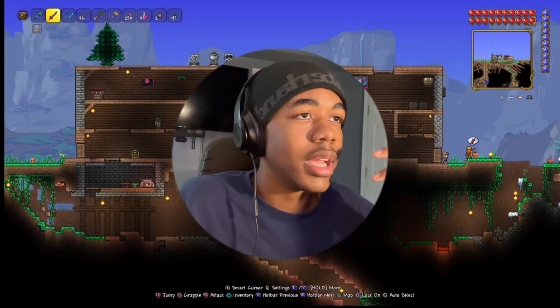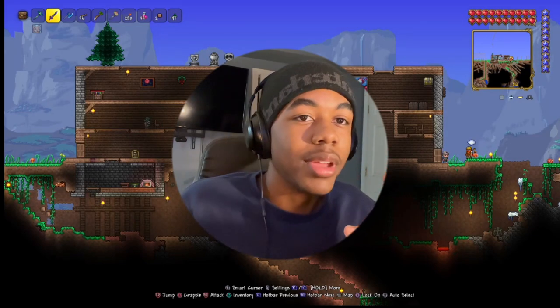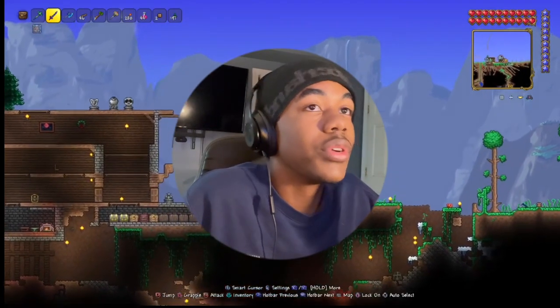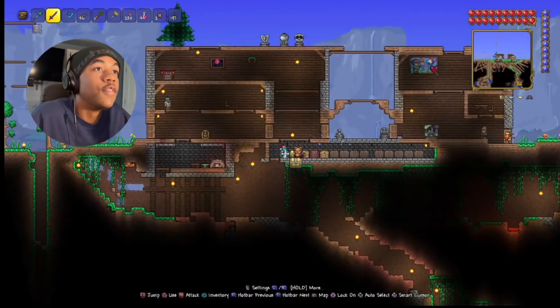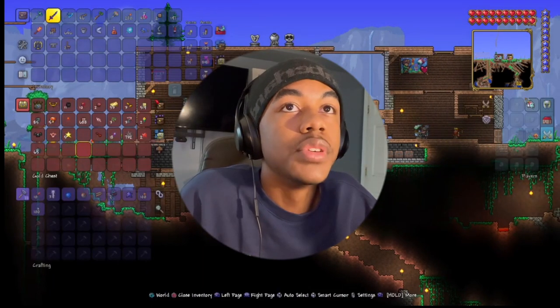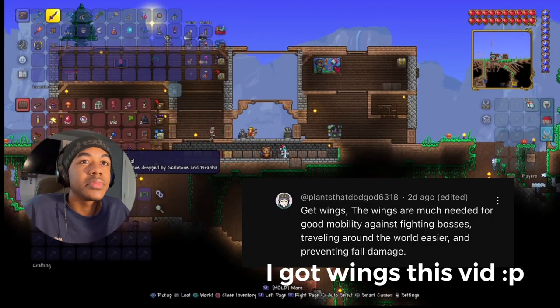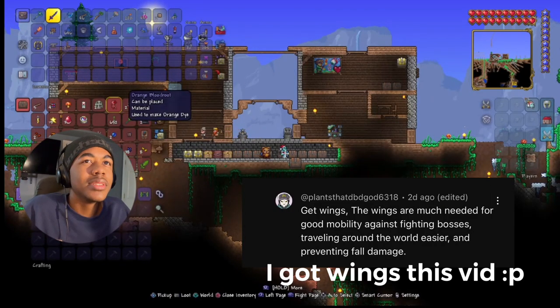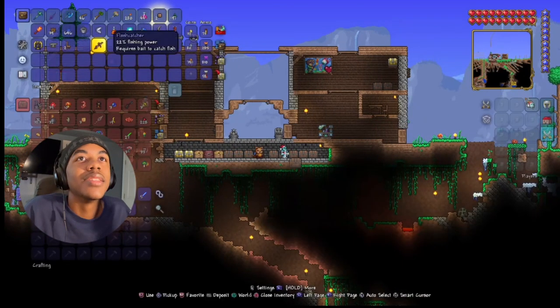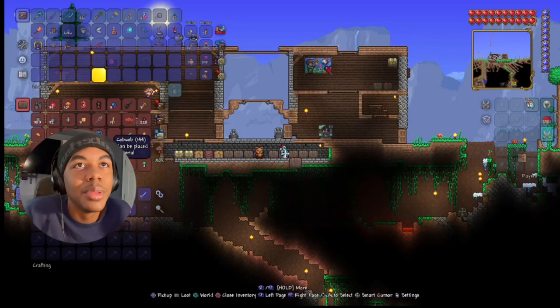Wait till it rains, kill an igloo. Man, Terraria's got some balls for adding this. Get some frost stuff and then make frost armor with it. I guess I gotta wait till it rains. They also said I should get a flesh catcher, which I do have a flesh catcher already — I just gotta go fish. You guys also said to get wings. I'm gonna actually try to get wings. I have the flesh catcher, I just didn't have the bait at that time.